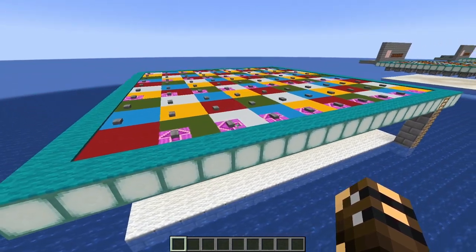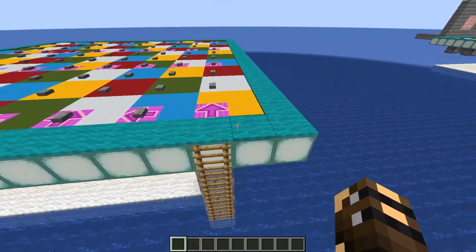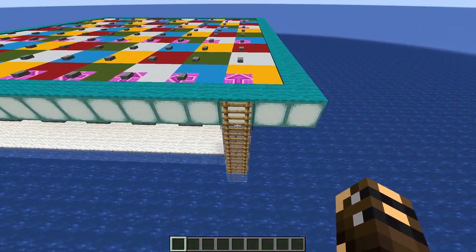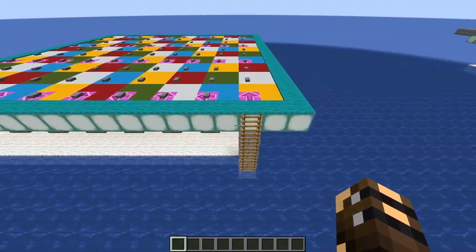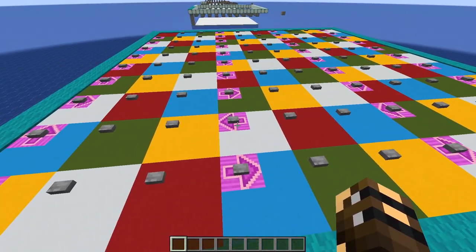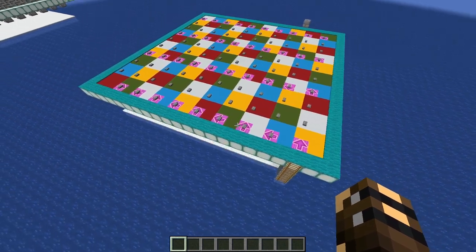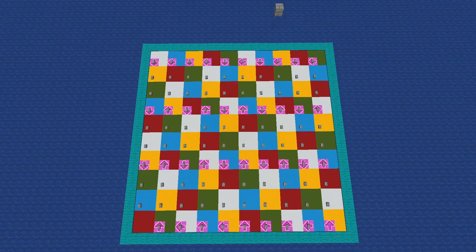Now we're going to build the board. I'll go up above and give you an aerial view to copy. The starting point is a yellow square with an arrow and no button on it, right next to the ladder. The ending point is a red square with no button on it. There are only five colors: yellow, white, red, blue, and green. Make sure when you're building this you get all the arrows pointing in the correct direction — that's going to tell you where to move on the board. All the colored blocks are made from concrete. Go ahead and pause the video and copy all of this in.